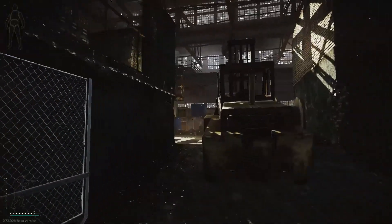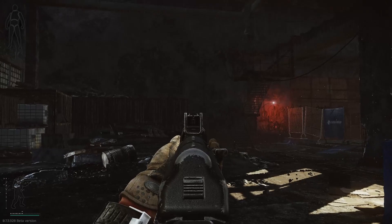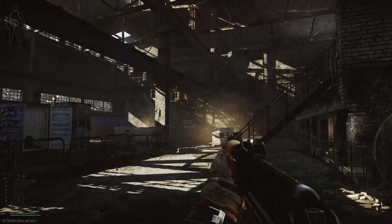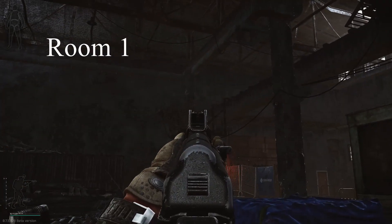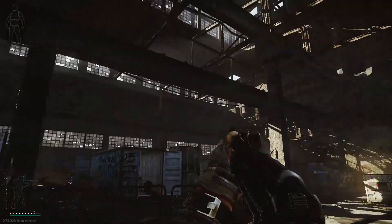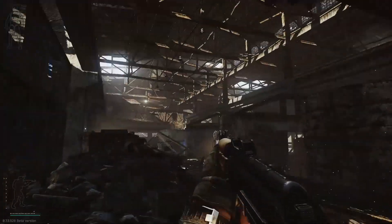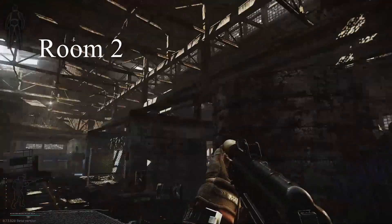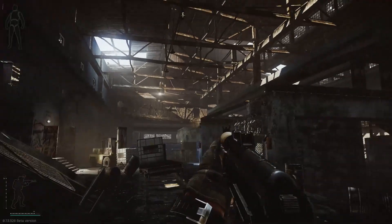So about the room numbering — from the single player start, this is the first big room, so we call this room one. These are the single player side catwalks, office side catwalks, and the middle part. Same reasoning with this part — this is room two, this big area here. Single player side, this is the exit side.